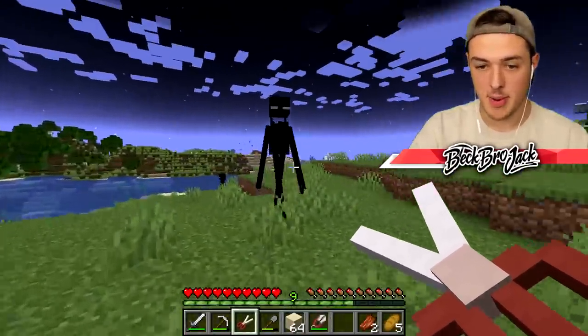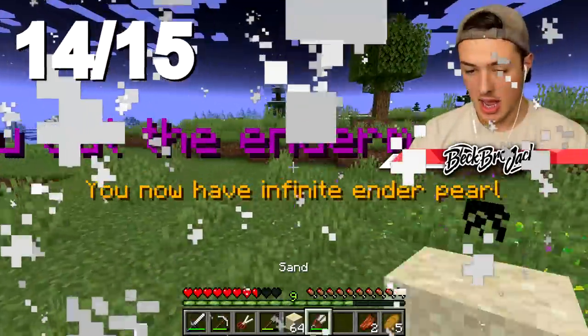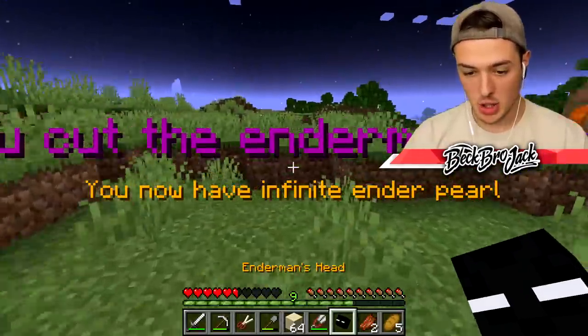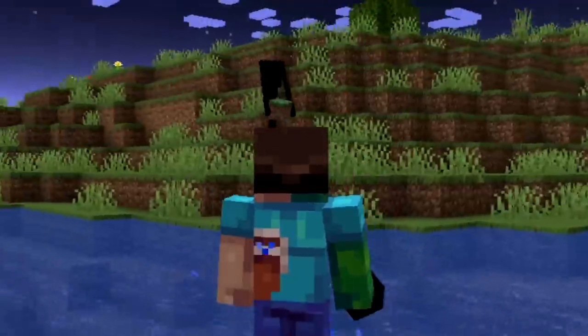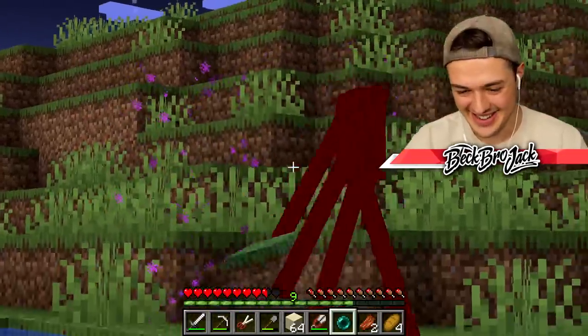We can steal the parts of an Enderman — boom, okay we did it! Infinite ender pearl ability. Oh my god, I'm gonna die! Get to the water — can't get me now! Let's plop on the Enderman head. He literally doesn't have a head — that's amazing! We can use our infinite ender pearl to teleport out of here.